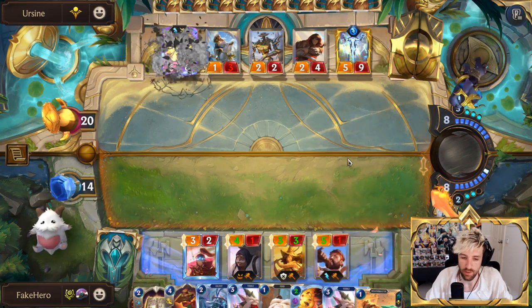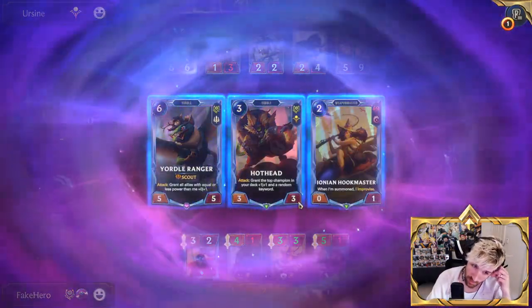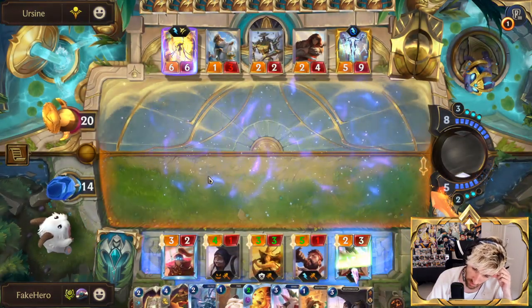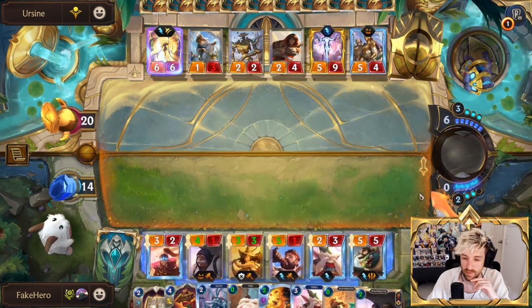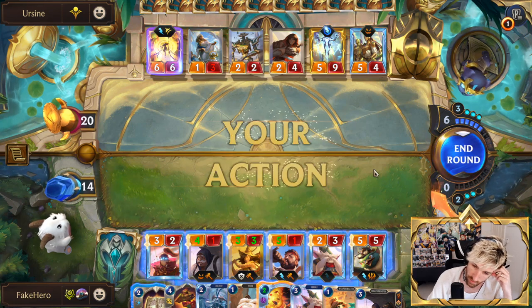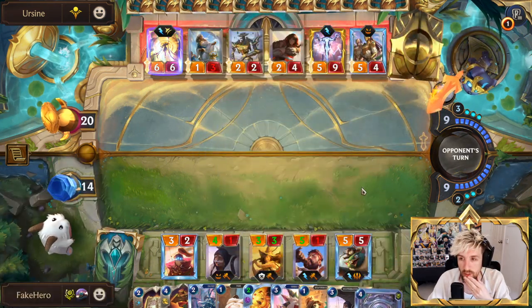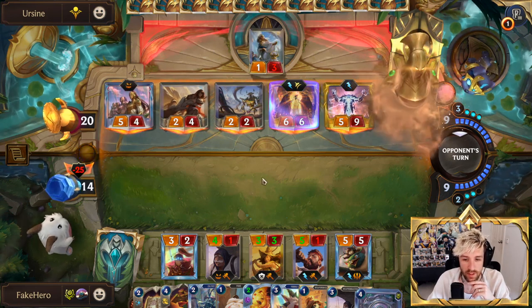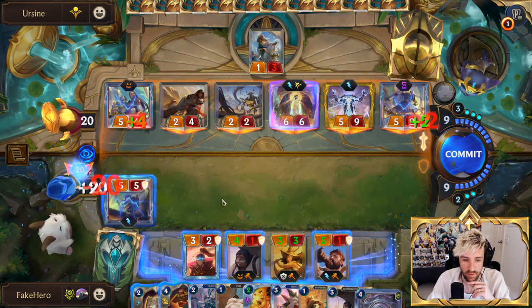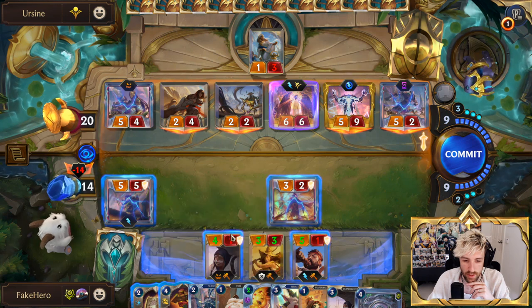We really want Bandle Tree this turn — don't think there's any other option. Do I have any card draw cards? I don't — maybe Mayor can find me something. That's a Bandle Tree! Maybe we can slam it and get all these regions completed. A lot of them are overlapping. Maybe this open attack is full send. We can throw away Bandle — that's fine. We've got Shurima, Noxus in hand — Bilgewater in hand too.